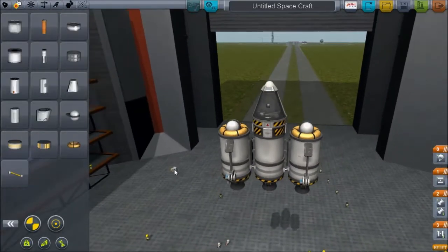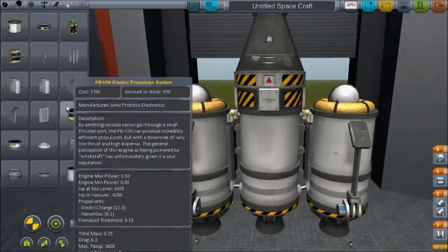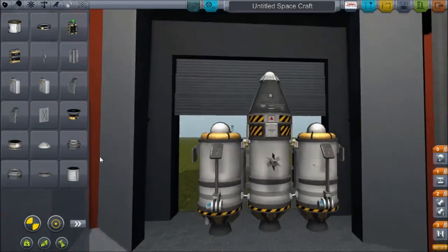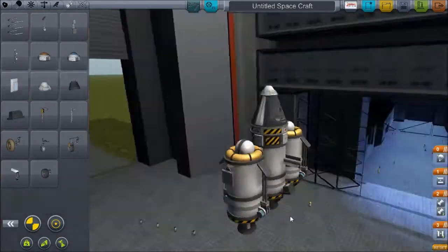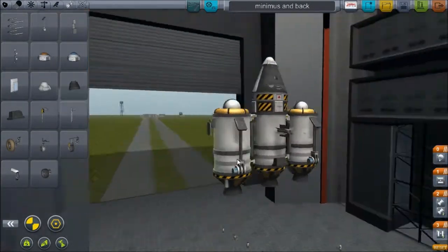But it also makes landing a lot easier. This is going to be the first part of a two-part video where I'm going to be building a ship, flying it and landing it on Minimus. And then in the next part, hopefully, I'm going to be flying it back to Kerbin.